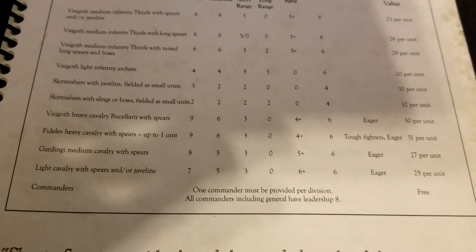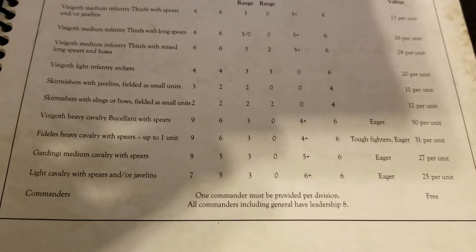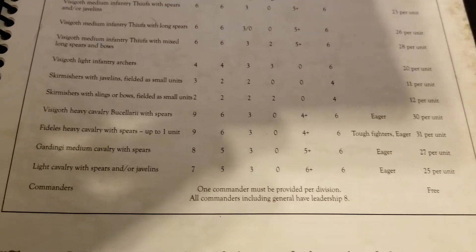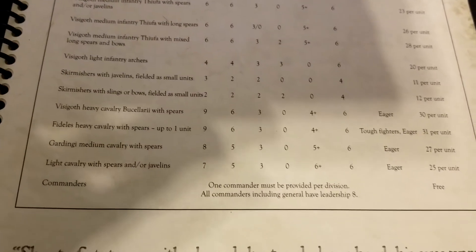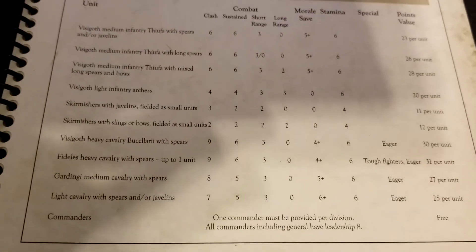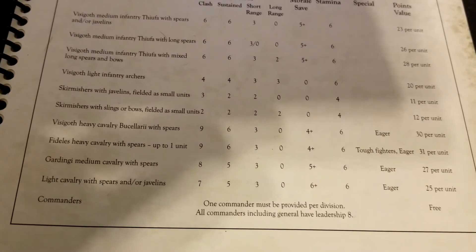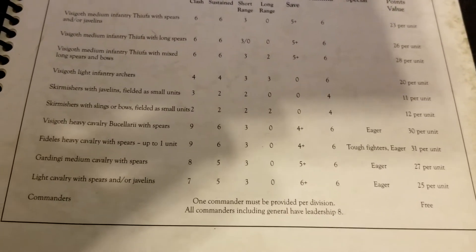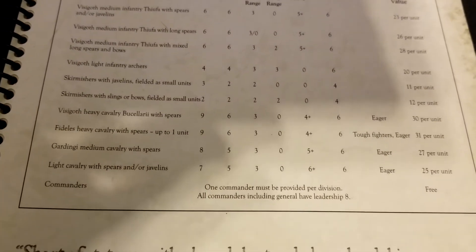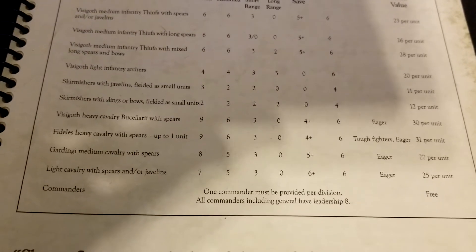There's also solid medium cavalry with spears at 27 points, also with the Eager rule — though Eager can get you in trouble. Finally, light cavalry, also Eager, clocking in at a clash of seven as a normal-sized unit. They should threaten flanks, skirmisher-type units, and similar targets. Overall, leadership is eight — nothing super fancy, no leadership nine, and not penalized with leadership seven.